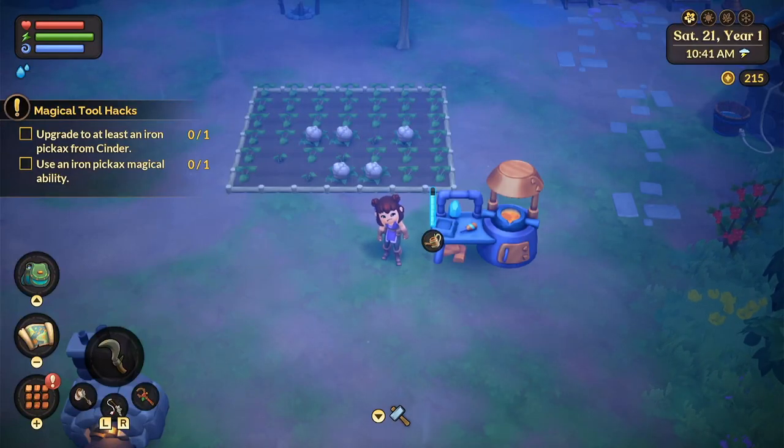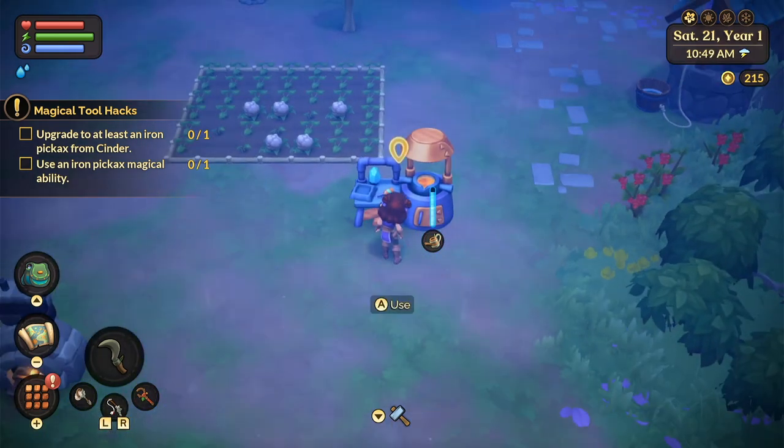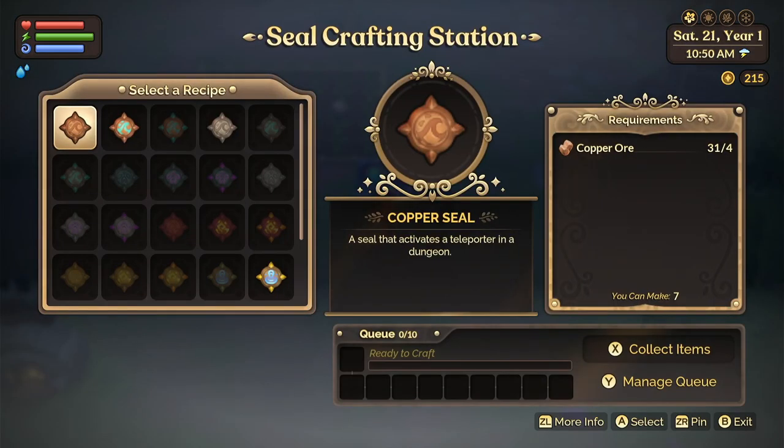Good morning! I just wanted to do something a little bit different this morning. I want to make a short tip video — I learned this from one of my new subscribers this week, something I didn't know. You have to make the seal crafting station, and they use it to make seals that activate the teleporters in the dungeons.